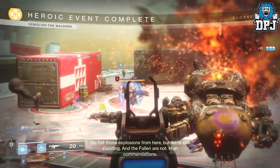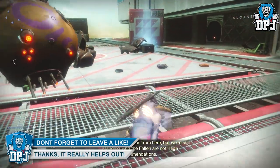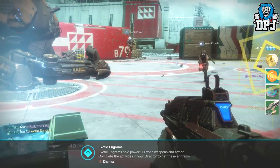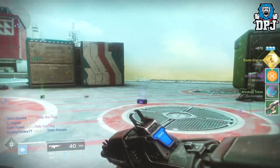So what do you do? It's actually quite simple — you need to grind public events. It's here where me and my team have been having exotic engrams drop. It doesn't have to be anything specific, just a chest that spawns at the end of a public event completion, which has a chance of dropping an exotic engram.